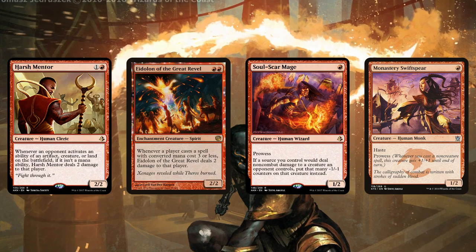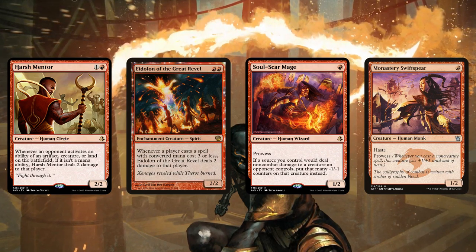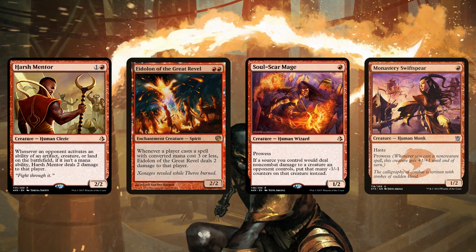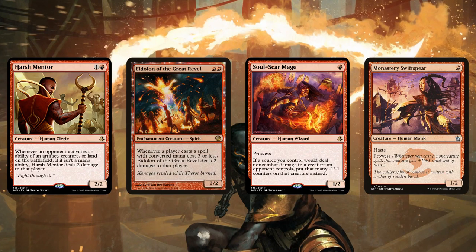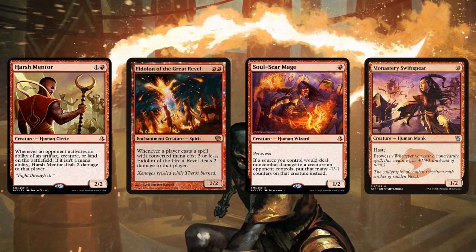Yeah, it's exciting to imagine someone playing a Fetchland, cracking it for a shock, paying two life for the shock, paying two life for Harsh Mentor, and then playing Thoughtseize to go down to 13 life. That's a painful turn. It's unfortunate if they're playing Death's Shadow though, because you just helped them — but for all other purposes, it's very good.